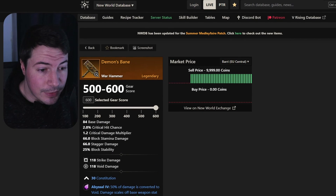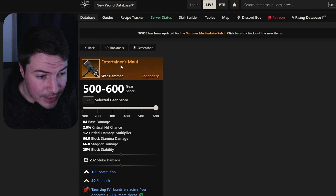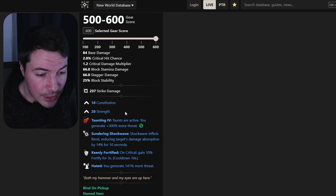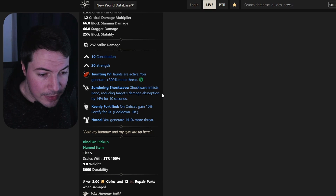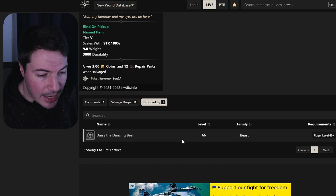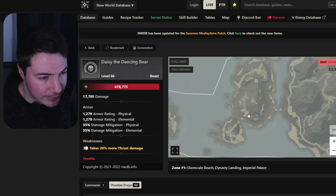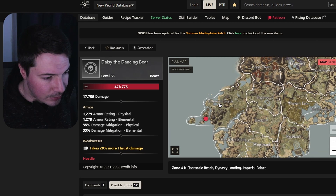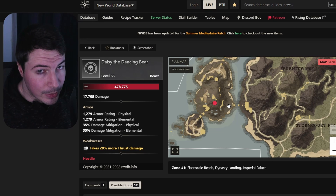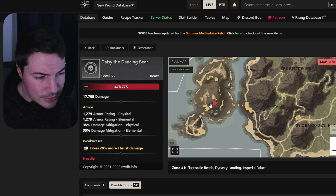And then a really good PVE one called the Entertainer's Maul. This one comes with 10 constitution, 20 strength, sundering shockwave, keenly fortified, and hated — really good for tanks if you want to draw aggro. You can get this from Daisy the Dancing Bear, which is in Edenscale Reach. Just move down a bit on the map and go farm the bear, but bring a team since there are about three bosses right there, so be careful.